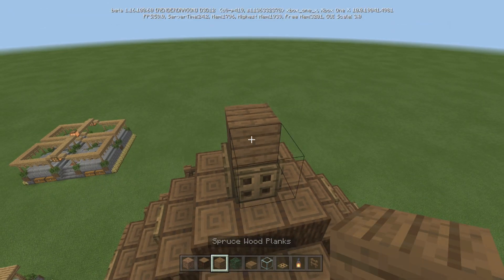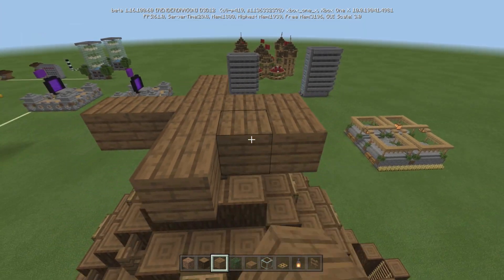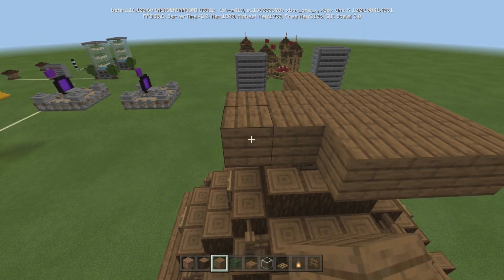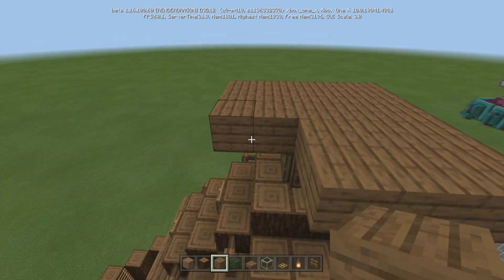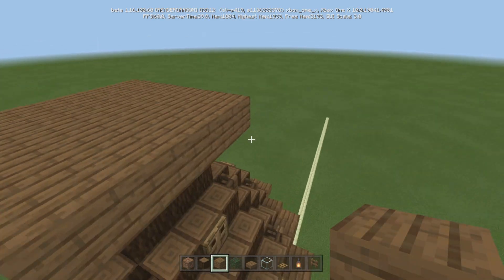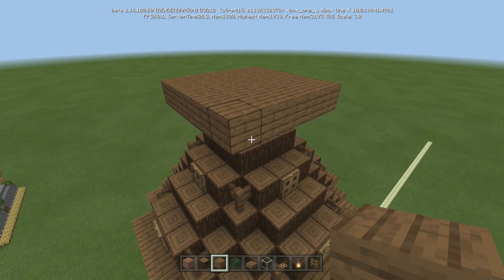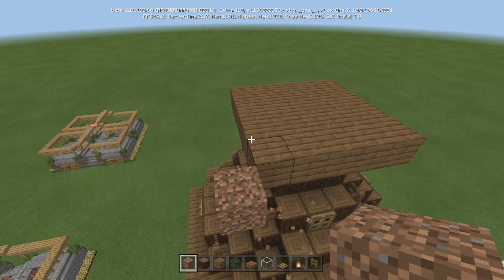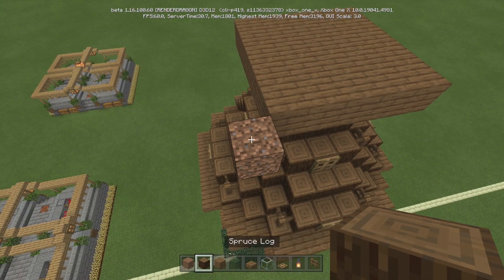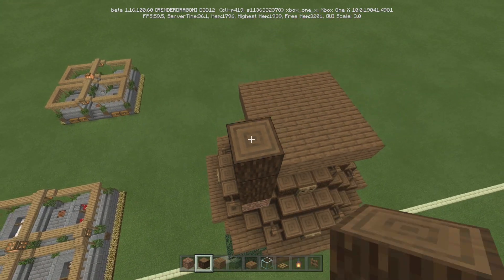The lamps — I believe there's six. I want to say maybe a stack of glass per house, and only one door. For the bottom, you're only going to need the fence gates for the bottom. Everything else gets the regular fence and regular fences. Make sure you have a stack of junk blocks.